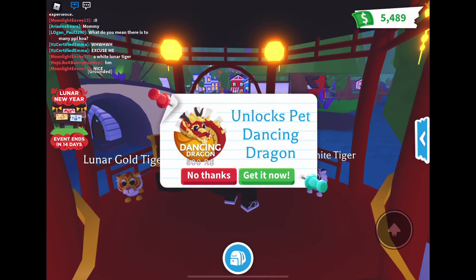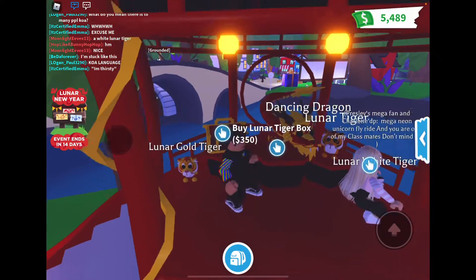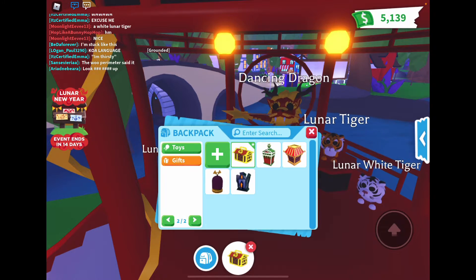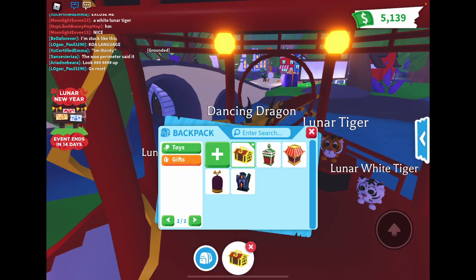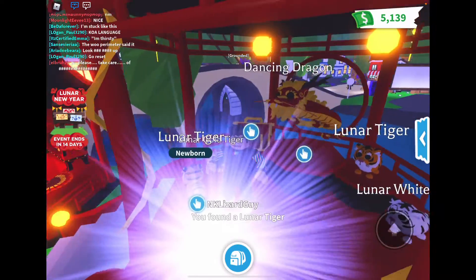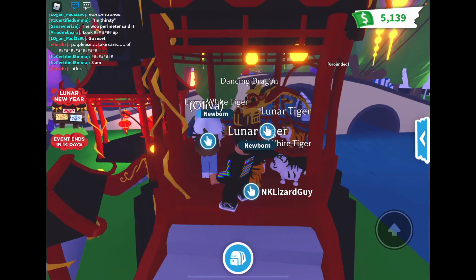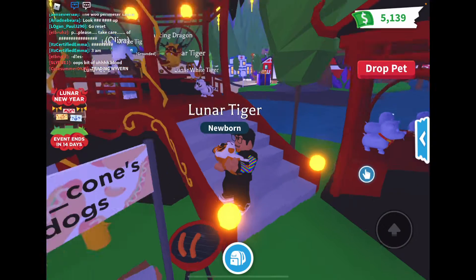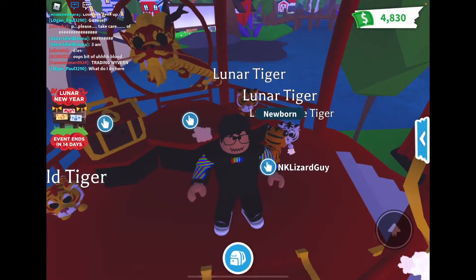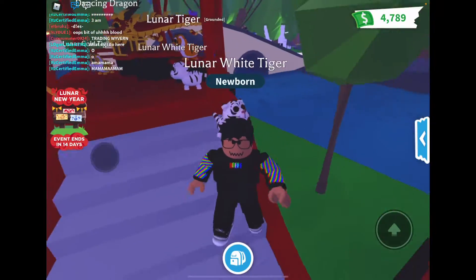You can also get the Dancing Dragon here. I only have 5489 Robux, so I can't buy a whole lot, but I'm gonna use all my money on these tiger boxes until I get a golden. They're in gifts — Legendary Lunar Tiger Box. Let's open it! I got a Lunar Tiger — it's rare and looks so cool! Let's buy another one. I got a white tiger — Ultra Rare! That looks pretty cool too.